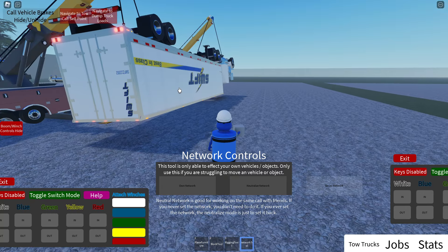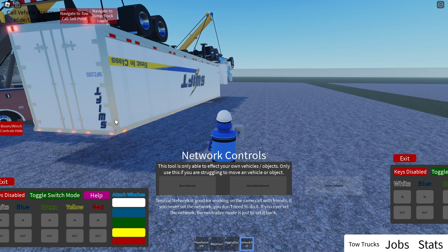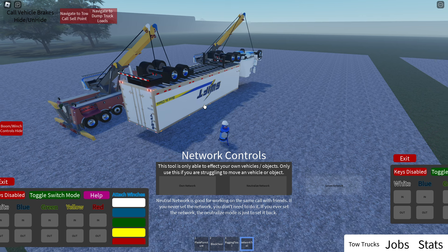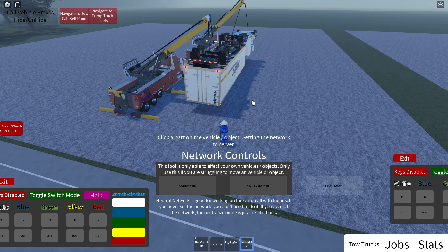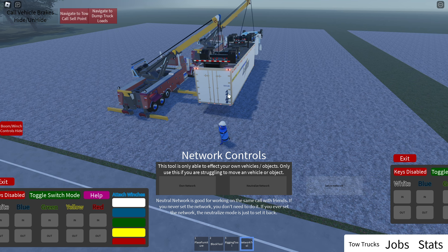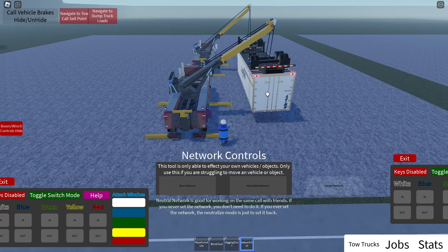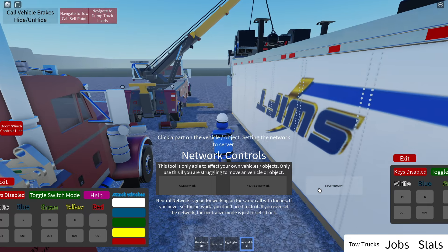Just set it to auto, let the game figure it out when working with another player. You don't have the server one because it's not needed — it's not even the purpose of this tool. The purpose of this tool is actually to fix the physics, not destroy them.